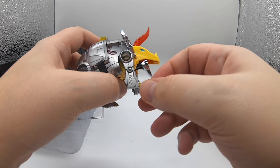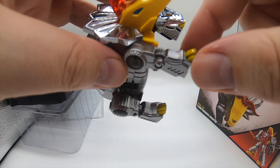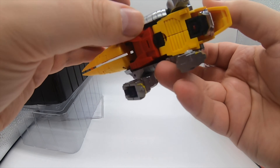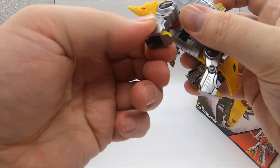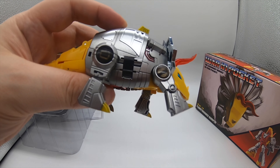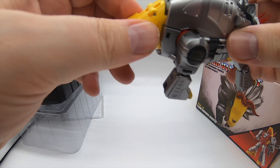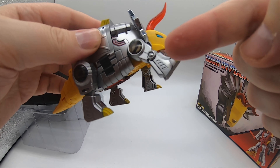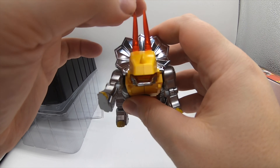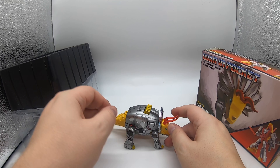He's got a bit of a flappy mouth that looks like it should move, but it doesn't. I think all that really happens on this guy is his legs twirl, and his tail can bend a bit, though it's not very natural. Legs going all the way around, flappy tongue — but they don't really want to move. It feels cool though.